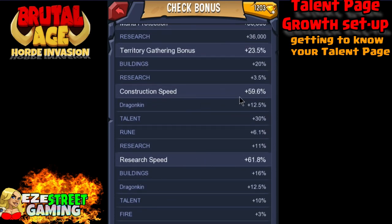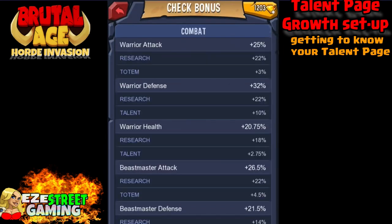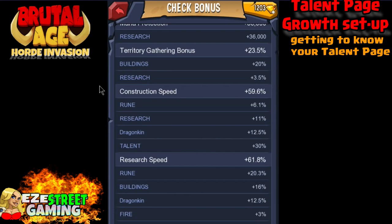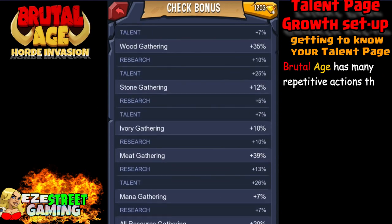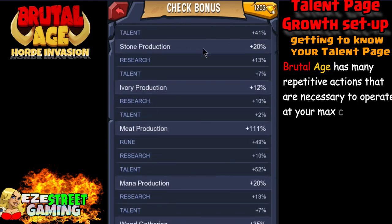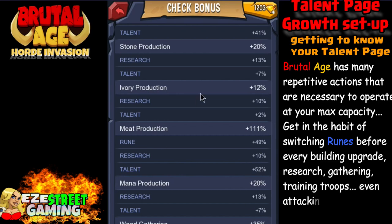On the check bonus screen, you can see every single bonus on a given page. Right here, I have construction speed at 59% — that's a combination of the dragonkin, the talent page, the rune page, and research already done. Research speed is at 61.8%, combining buildings, dragonkin, talents, and the research fire bonus, which right now is at 3%. One philosophy I like is: always try to improve upon what you're already doing well.